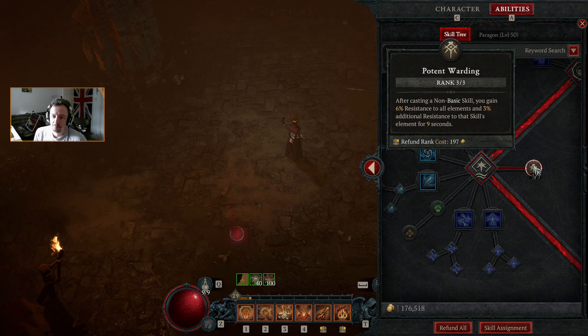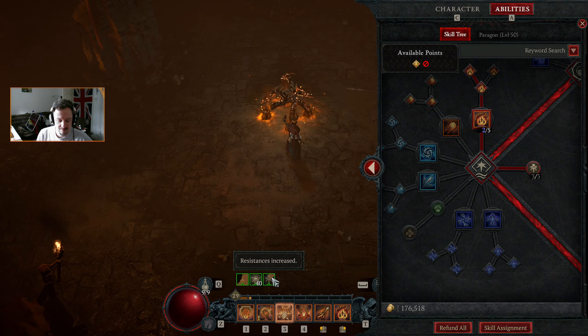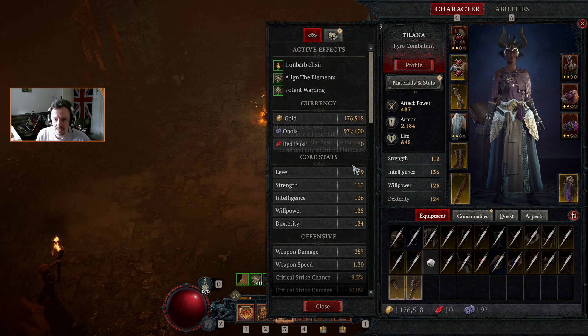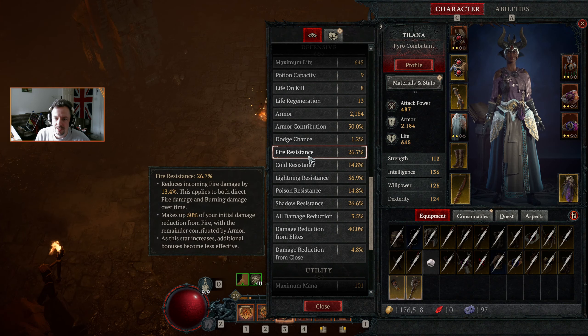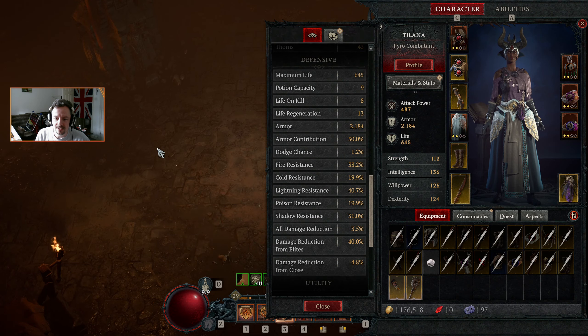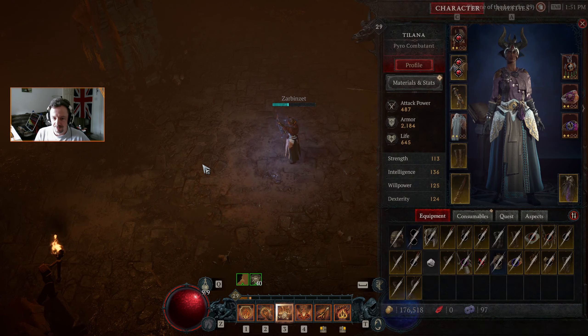This skill point is going to finish off our Potent Warding — 6% resistance to all elements going up to 9% fire resistance for 9 seconds. Fire resistance goes from 26 up to 33. We only get the benefit once, so if we cycle through various elements we'd probably get more, but I'm still happy with having it rather than not.